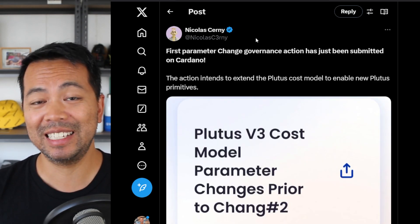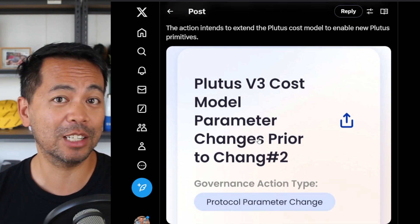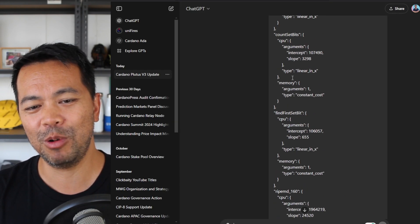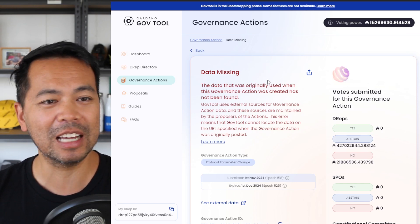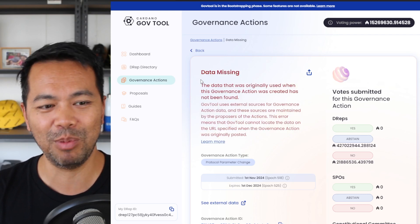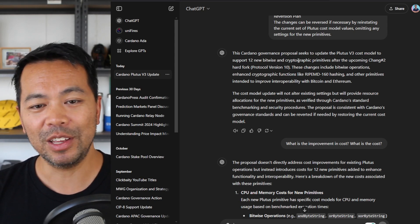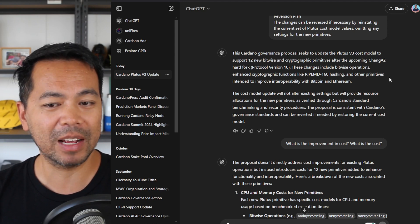With the hard fork, we've also started to see some more governance actions coming on chain. This one here is around the cost model parameter change for Plutus V3. This is a fairly technical aspect, so if you don't understand what's going on, put it through ChatGPT and it will help you get a better understanding. The Plutus V3 cost model is to support 12 new bitwise and cryptographic primitives that are upcoming in the Chang 2 hard fork.